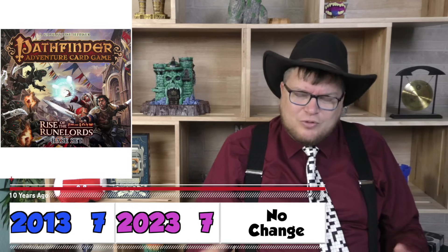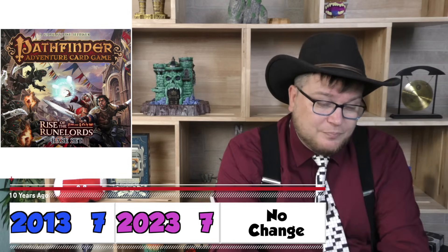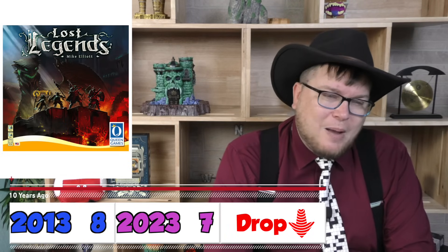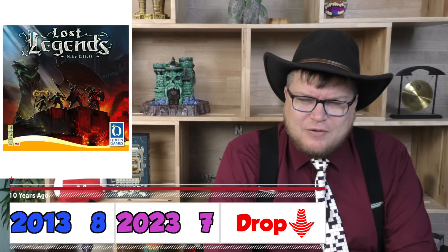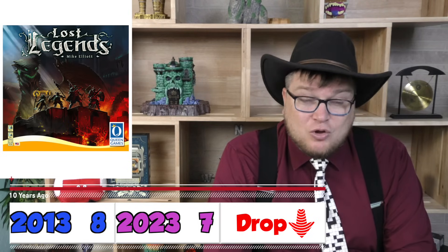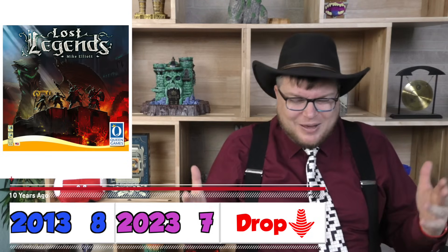Pathfinder gets seven out of ten. Lost Legends is another game from Mike Elliott — it's a cooperative game, but it's really hard, and because of that I dropped it a bit from an eight to a seven because I just don't want to keep going back to the same idea. You're going through, getting monsters, fighting, getting equipment, and fighting monsters.